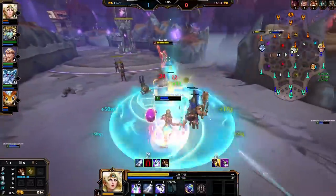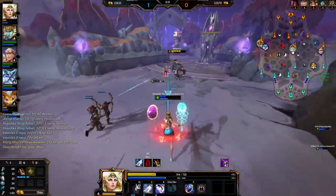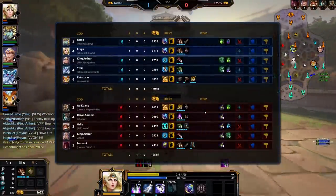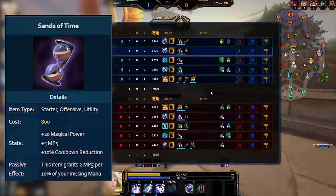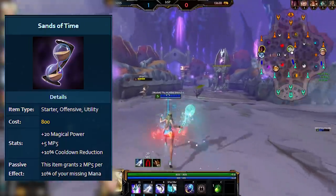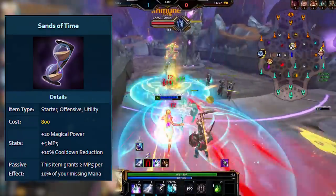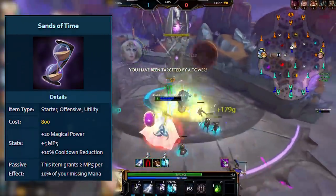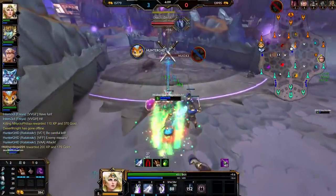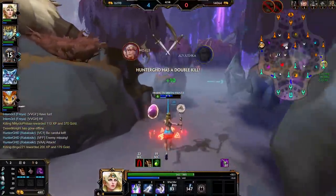Let's switch gears and cover the magical starter items, of which there were 3 main ones: Soulstone, Vampiric Shroud and Sands of Time. I'll cover Sands of Time first, as it basically still exists in the form of Mage's Blessing now. Sands gave 20 magical power, 10% CDR, 5 MP5 at base and then 2 more MP5 per 10% of your missing mana, so up to 20 MP5 from the passive. This was generally your go-to on mages that wanted high sustainability and used a lot of mana. It's very similar to Mage's Blessing, but didn't require the upgrade quest — it just gave mana sustain and CDR.